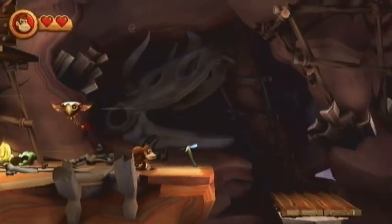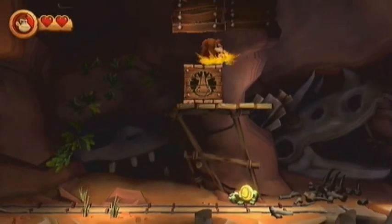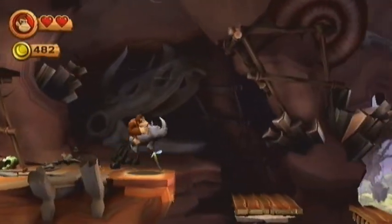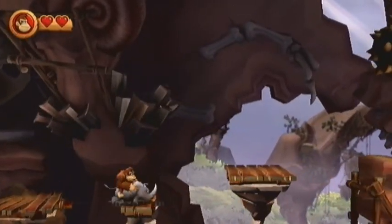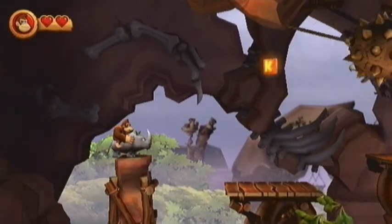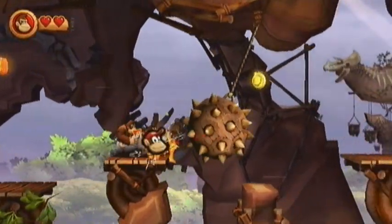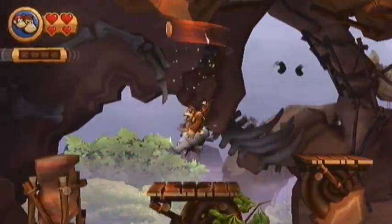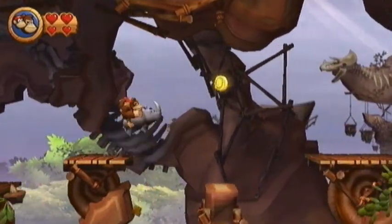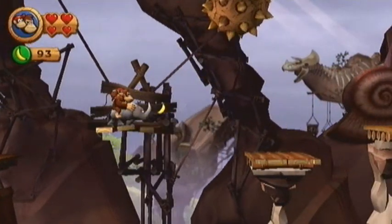We need to use this guy to get up there, because up here is Rambi the Rhino. And Rambi is going to basically get two puzzle pieces in this level for you, as well as wreck everything. Boom! Rambi smash! Get that K. Yeah, these boulders have caused us pain in the last level. Rambi's just like, I can own these things with my horn.